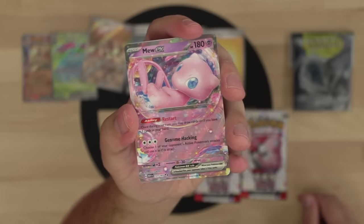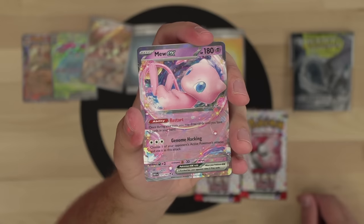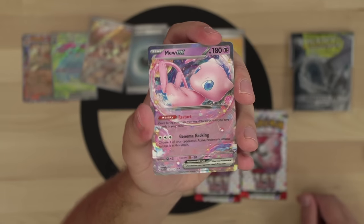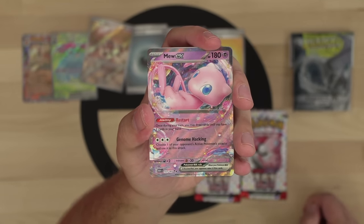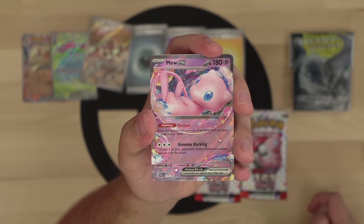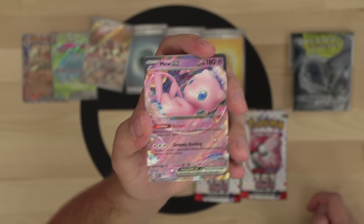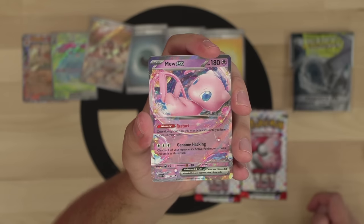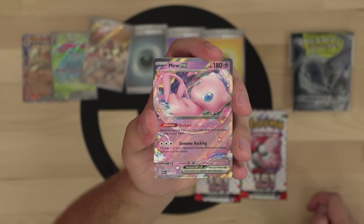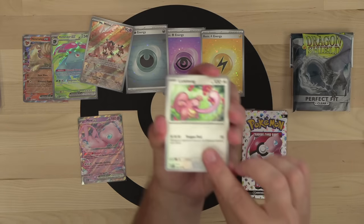And the best card in the set: Mew EX! 180 HP, the Restart ability lets you fill your hand to three cards once during your turn. Genome Hacking for three colorless energy lets you choose one of your opponent's active Pokemon's attacks and use it as this attack. Typical Mew — flexible, draws cards, can use any attack, and has free retreat. It's a great pivot option for any deck whether it's Miraidon, Gardevoir — whatever. This is a busted card and I expect Mew EX to see a ton of play.